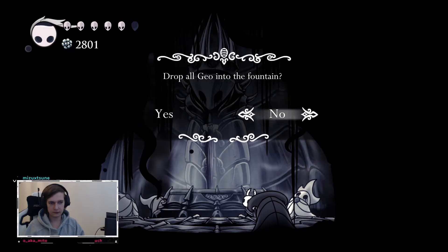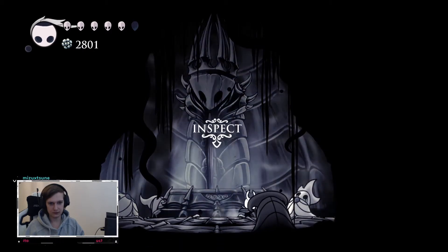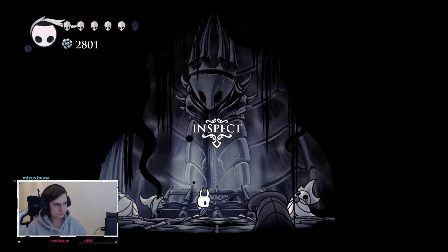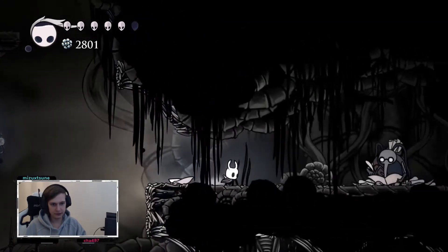Dropped all the Geo into the fountain. I kind of want to know what happens — it's 2,800 Geo after all. I'm not just throwing my stuff in there. Maybe it says something about it. If you throw in a total of 3,000 you get a vessel fragment. A little pricey, but I guess we will do it eventually.